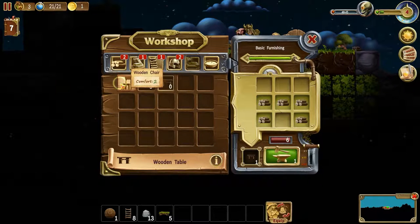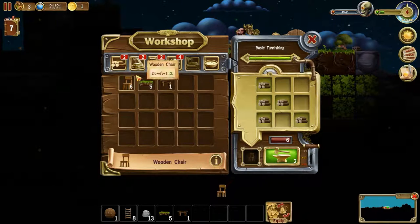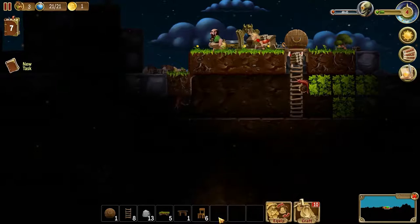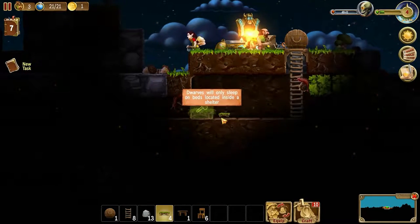Now we want to make a few chairs, as they say, basic furnishing. It makes two at a time — perfect. We've got some of that stuff going on. I love it.